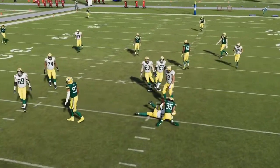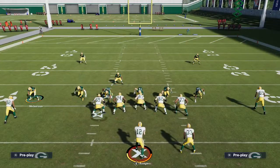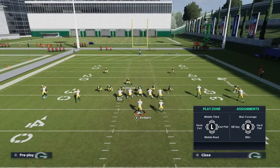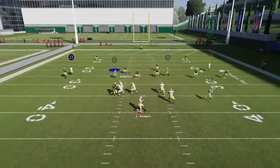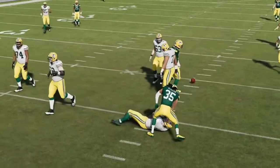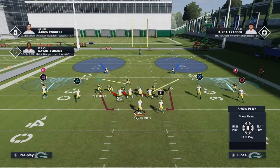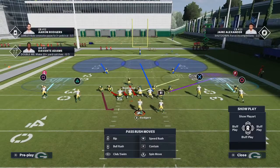You see here, you're literally only blitzing two people, and at the snap of the ball you consistently get this edge pressure — it's absolutely crazy. The Nickel Triple is probably, in my opinion, the best defense in the game, at least for pressure. If they pass, this defense is near impossible to beat because you can play so many good coverages, and you're not going to get killed against the run either.